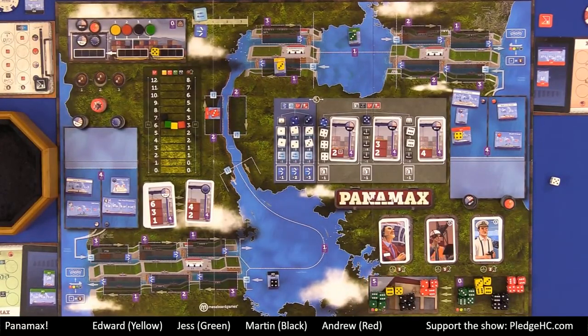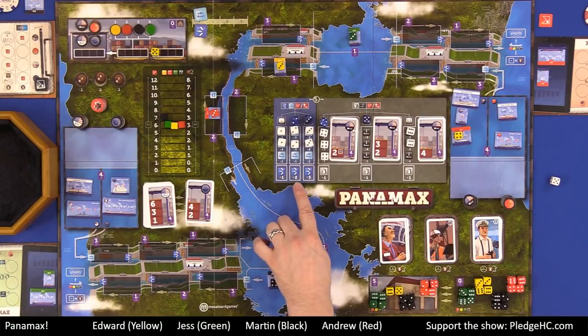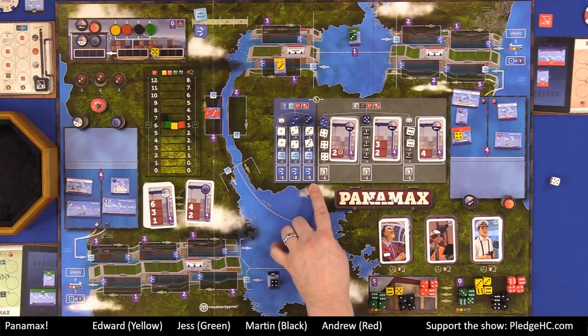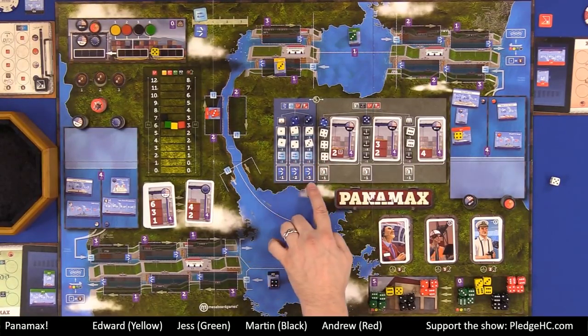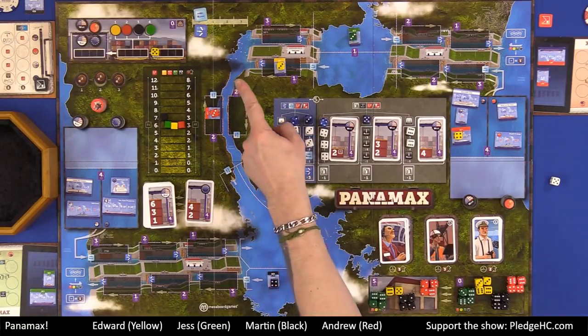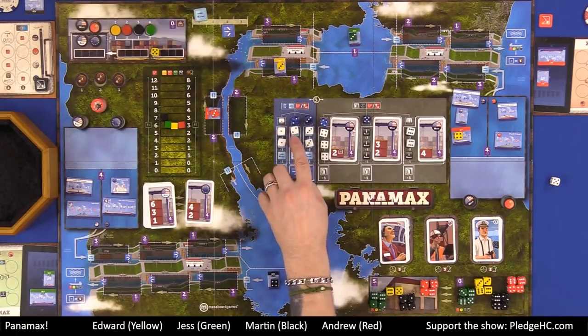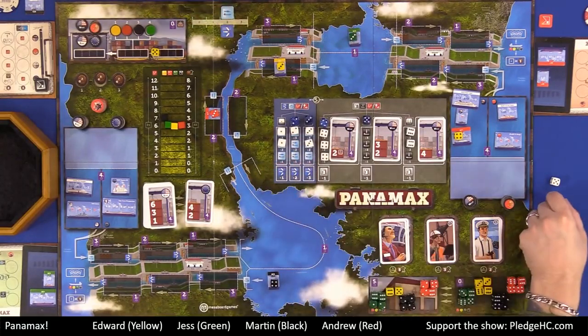There are two types of movement: locks and waterway movements. The symbols match what type of movement. The first column on the left has one lock movement, the middle has two lock movement, the right side has three lock movement. So depending on which die you take, you get that many lock movements. If I choose this die, we're going to move the lock movement marker to two, and where I take this die from shows how many waterway movements. In this case, I would get two and two.